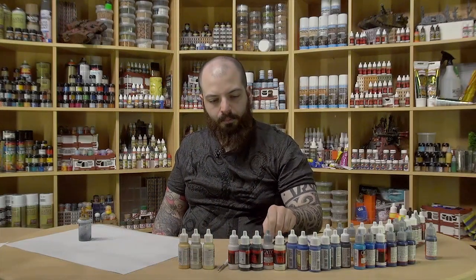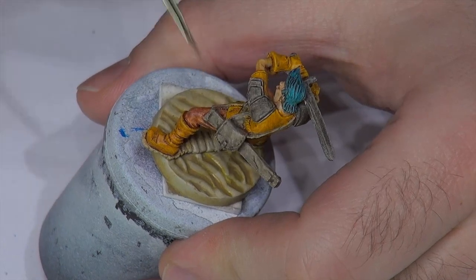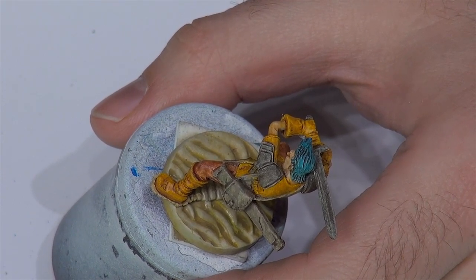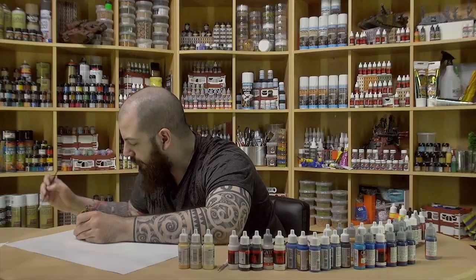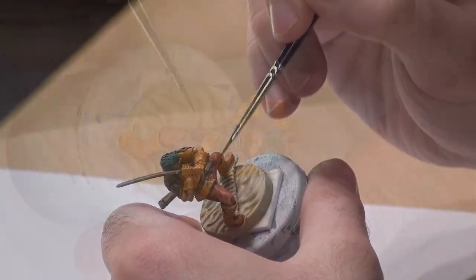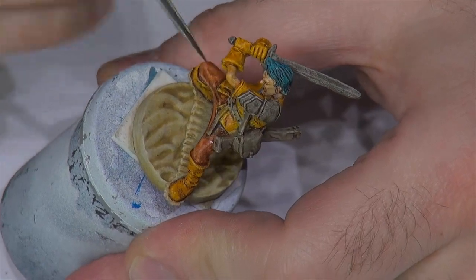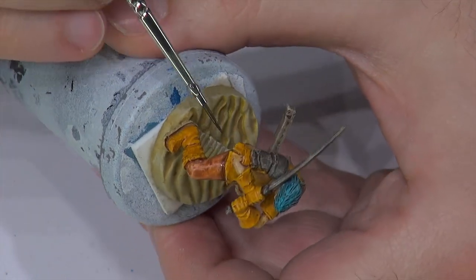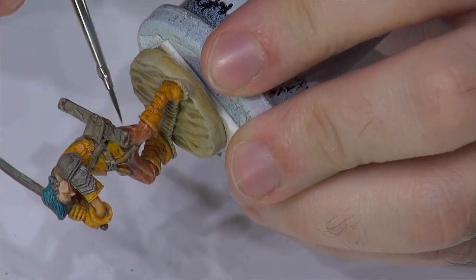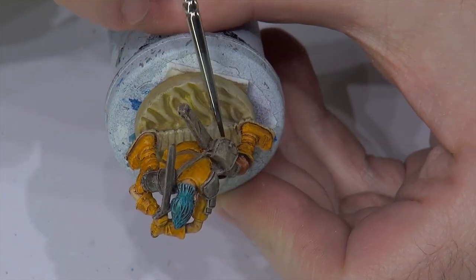So I'll grab a 2-0 brush, and while this is still drying, I will kind of blend it here. Especially, I'll add some of the USA Olive Drab and just dab away here and there. This will kind of outline and delineate the areas. Paint has been very stubborn and has pulled out of the creases. Let's have some more Hull Red underneath here, because I think it needs the shadows.